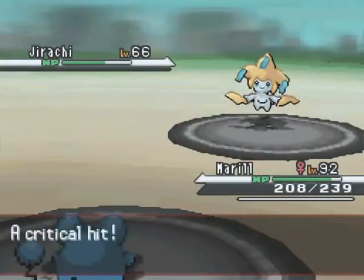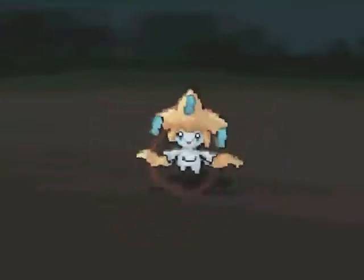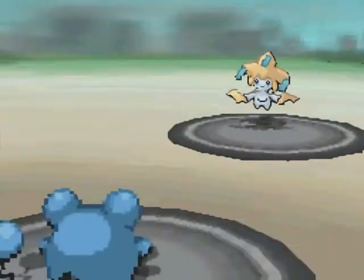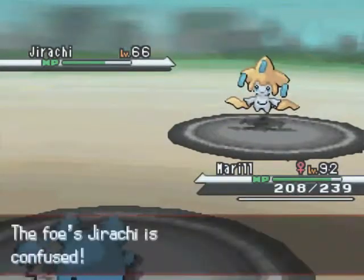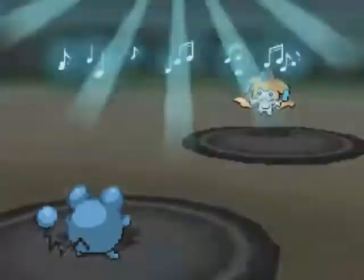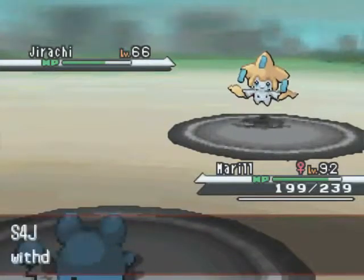He gets a crit on that Icy Wind, but it really doesn't do very much to my Meryl. He goes for the Calm Mind again. I go for Swagger — Swagger is an awesome move in Challenge Cup, no question, although it is hax-y. He breaks through, goes for the Return, doesn't do anything to me. I go for the Perish Song, just thinking I don't want him to stay in. He withdraws his Jirachi.